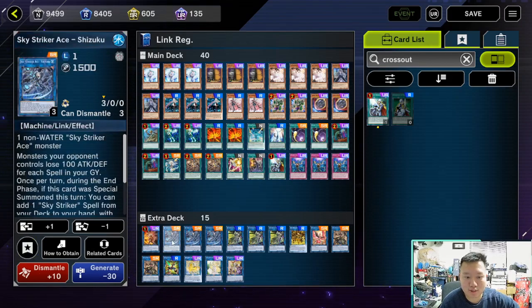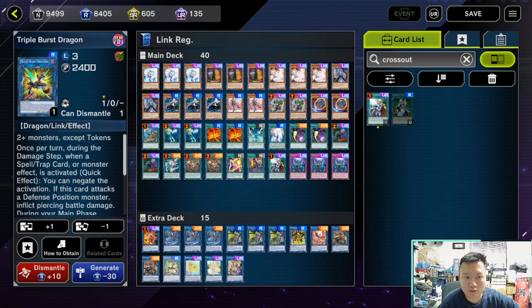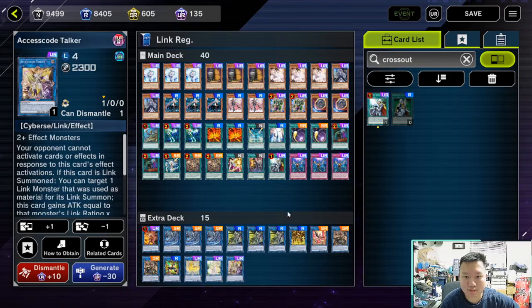Fairly standard extra deck: one Red Ray, three Blue Ray, three Green Ray, one Yellow Ray, one Nightmare Phoenix, double Zeke, one Triple Burst Dragon, one Unicorn, one Selene, and one Accesscode Talker.